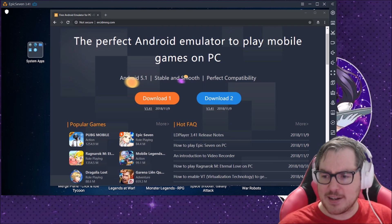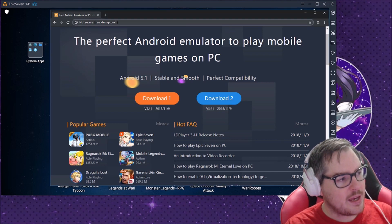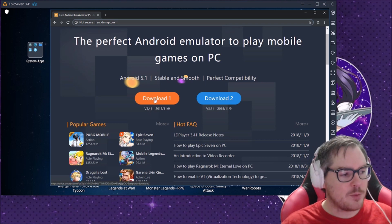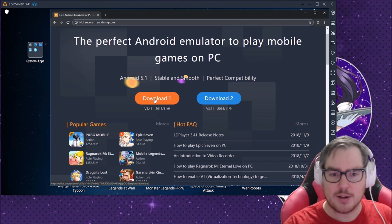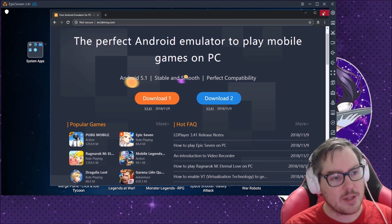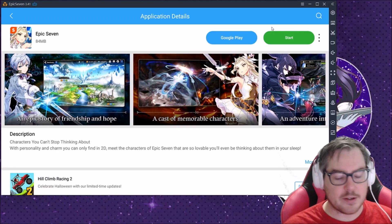I was stressed out yesterday when I had to go back to Nox for a bit. So thank you LDPlayer for doing that. To install it, just go to en.ldmnq.com or just Google search 'LDPlayer download.' You need the new version — just click the download button. On installation, select your previous install drive and hit overlay installation. It will overwrite your old install and keep all your settings — worked perfectly for me.